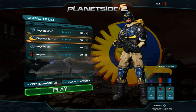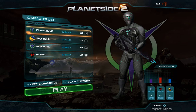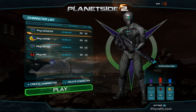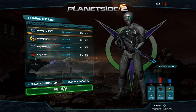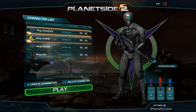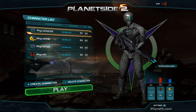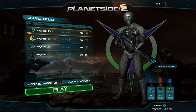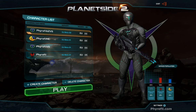As you can see, three of these characters are on EU Beta 1 — one TR, one VS, one NC — and I've got a fourth character on EU Beta 2, normally just in case Beta 1 is full. On the right-hand side you'll see the server population. At the moment the VS have the lowest amount of players on EU Beta 2, only 29 percent, so they would get a bonus in the final game of additional resources.